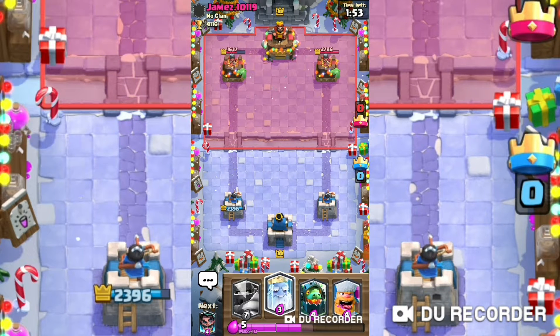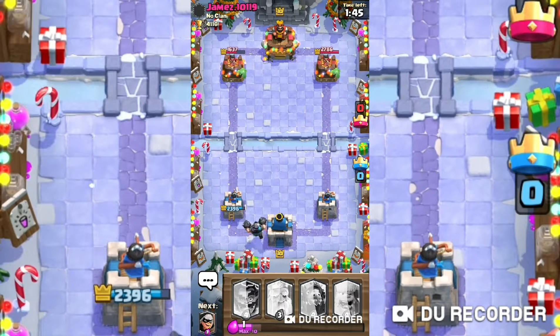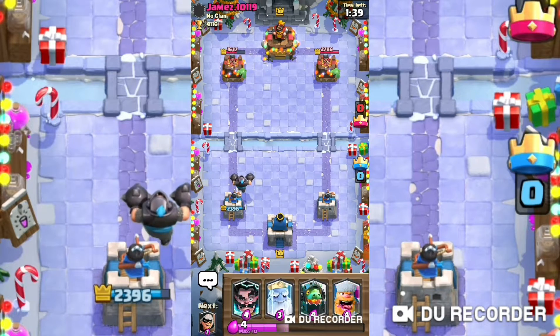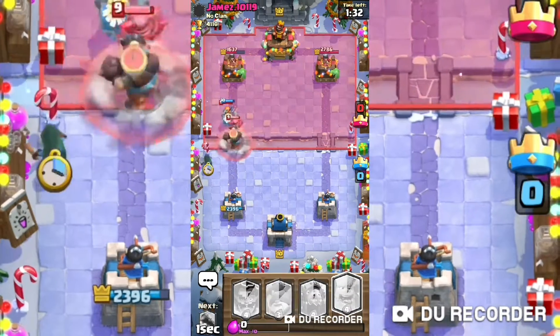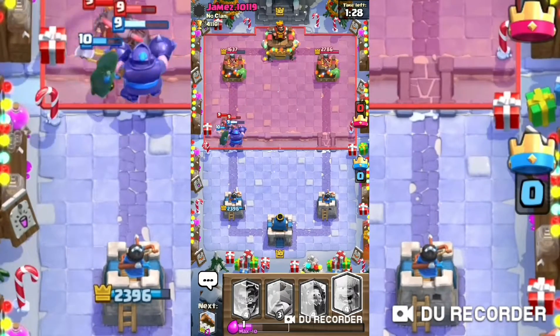We're gonna try a different strategy this time. We'll start with the Mega Knight, then put a Royal Ghost in front of him, a Bandit behind, and as soon as possible we'll be getting in a Lumberjack.